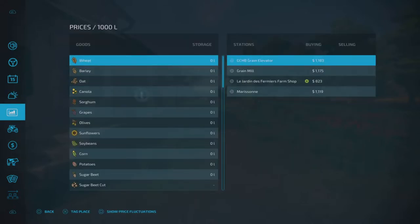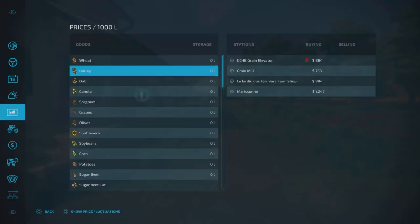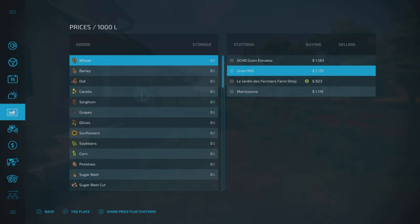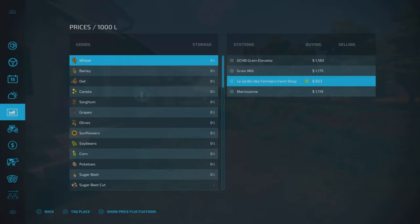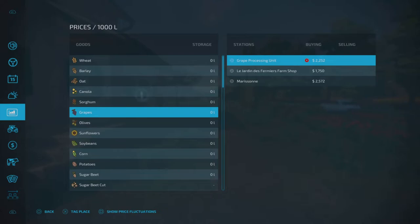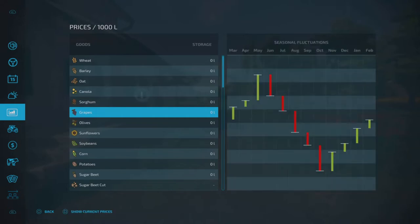Prices — this is another cool thing too. For instance, you want to check the prices for wheat. You go to the prices, scroll down over here, and click the tab with the D-pad. You can check these out. Grain mill, for instance — let's do the crepe processing unit. Hit the tab and it actually shows you fluctuating prices, which is pretty interesting. So you can see where the crop price is low, how high it can go up, and how it goes up and down. It's pretty neat.